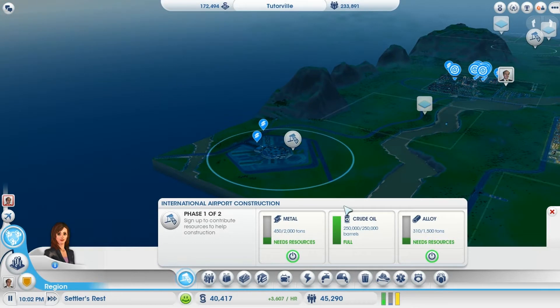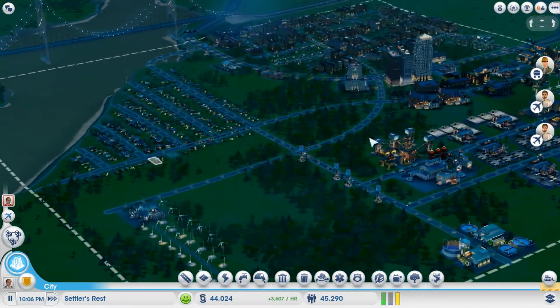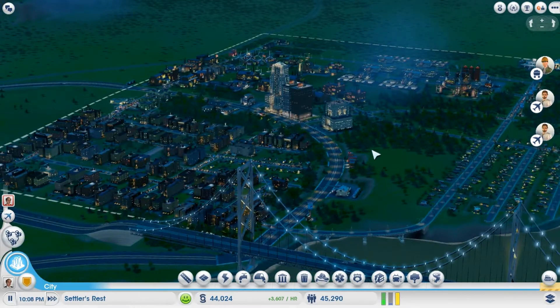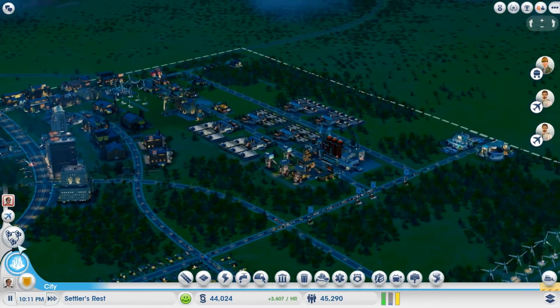So my crude oil is looking pretty good, and then the alloy and the metal. I just wanted to give you guys an idea of what I had done here. This is pretty much as far as I'm going to take that city for right now — I'm just trying to get the alloy and the metal that I need for the International Airport.